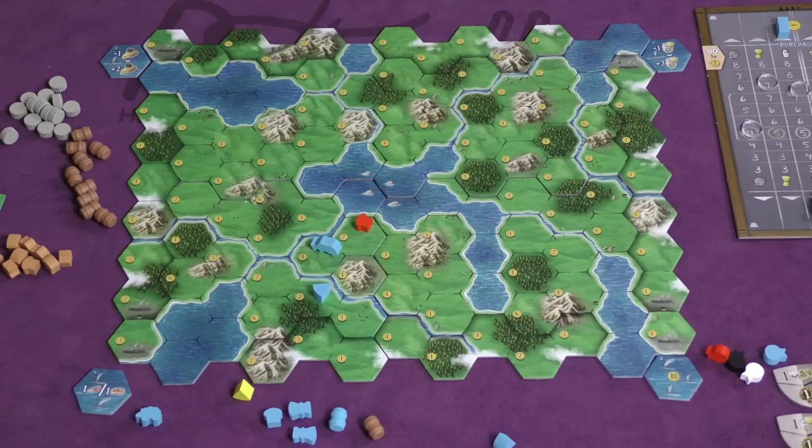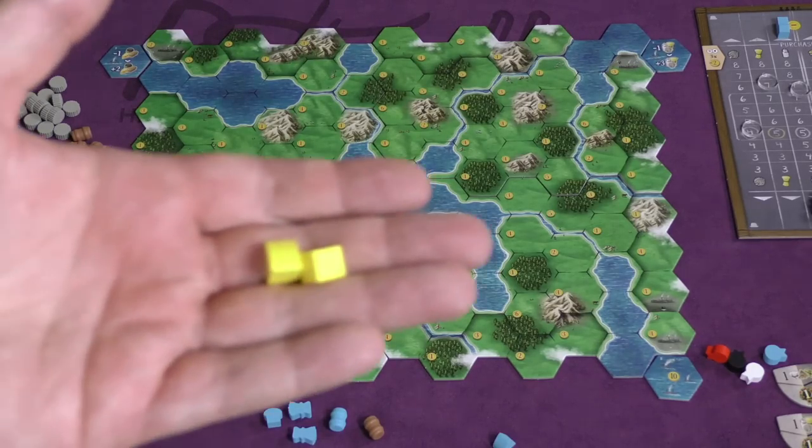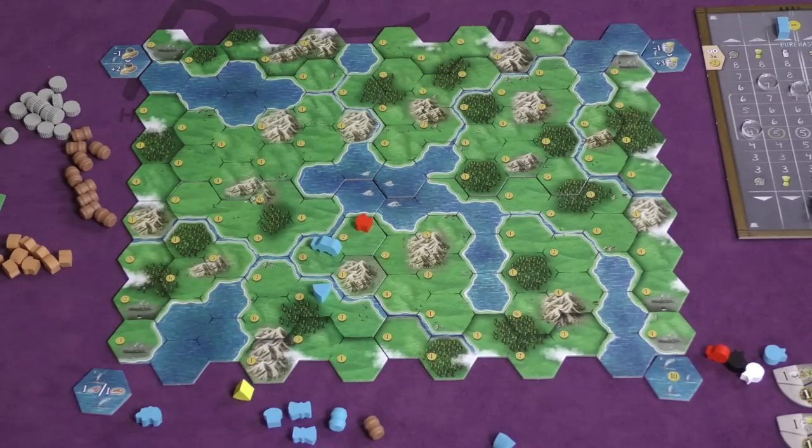You're going to be scoring glory points on the track. Basic goods will give you points at the end of the game. Processed goods will give you points at the end of the game. A lot of money will give you points at the end of the game. And I already mentioned how the hops, cotton, tobacco, and sugar cane score.